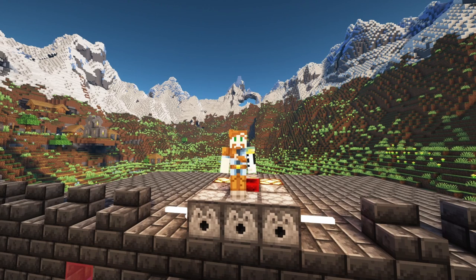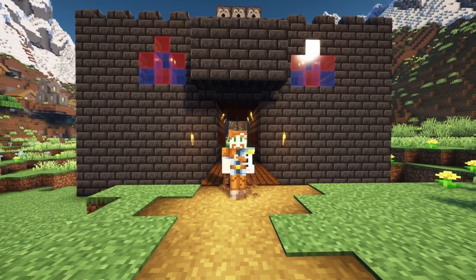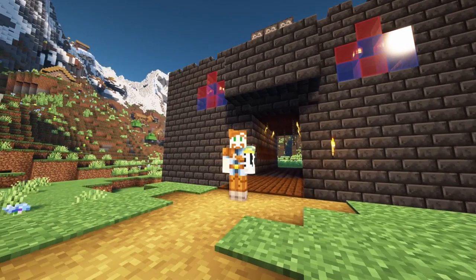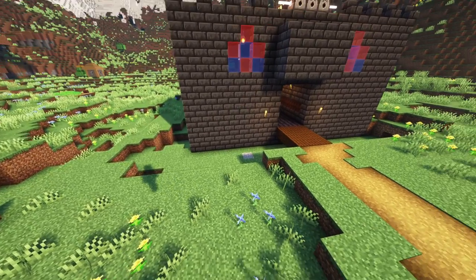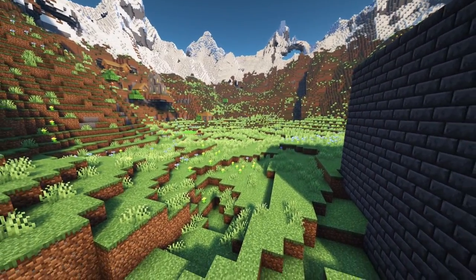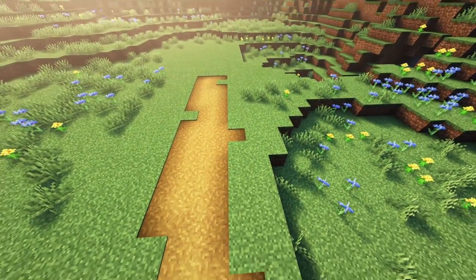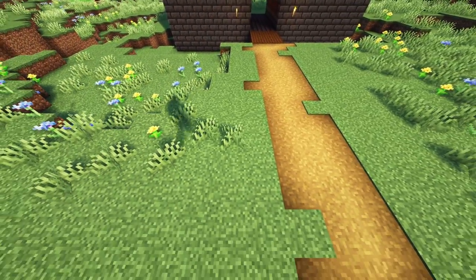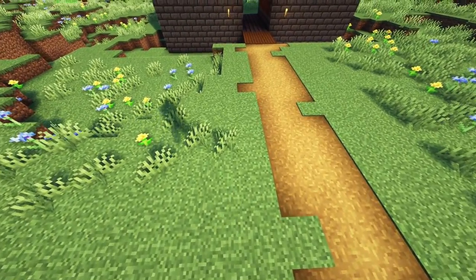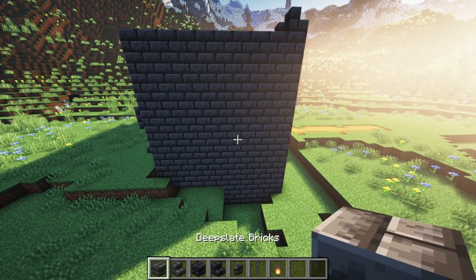Hey, what's up everybody, this is Browncoat67 coming at you from part two of our series on how to build a castle. Last episode we finished up building our working drawbridge gatehouse — if you haven't seen it yet, I'm gonna put that up here so you can click that card. In this episode we're gonna start working on our outer walls that surround the lower bailey or the lower city. I did smooth out the terrain in front and added a pathway since last episode — I didn't realize I was doing it off camera. Moving on to the fun stuff.